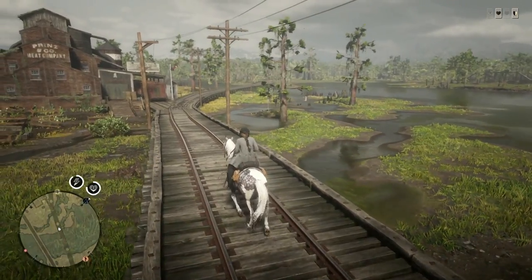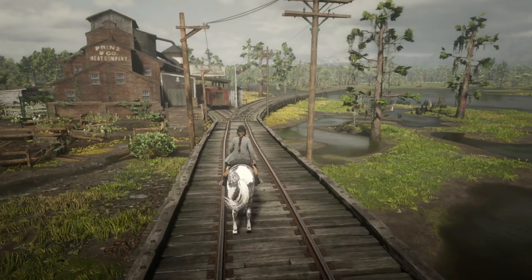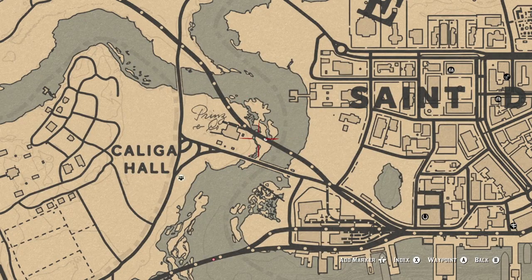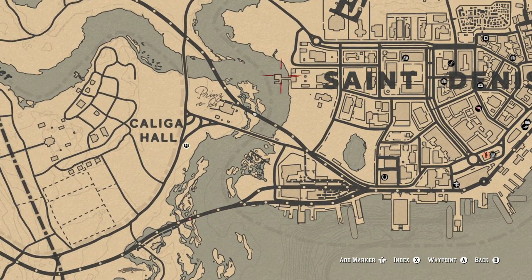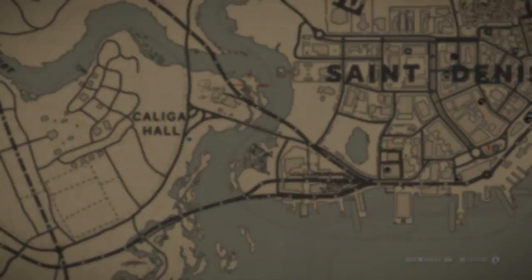I'm going a little bit slower because I'm specifically looking for some birds in this area. Let me show you on the map where we currently are — pretty much just west of Saint Denis and straight east of Caliga Hall, north of this bridge right here. This is the location we're going to be hunting in.